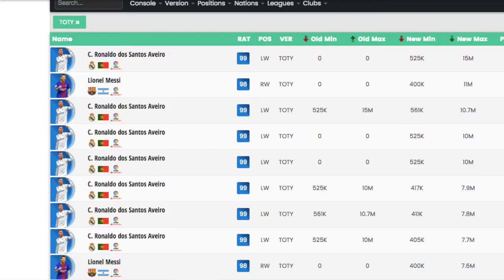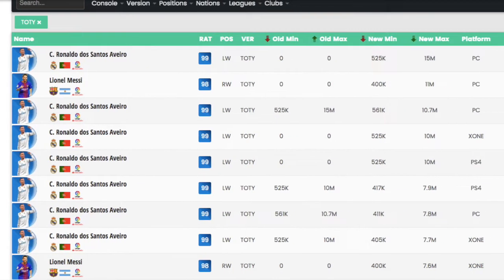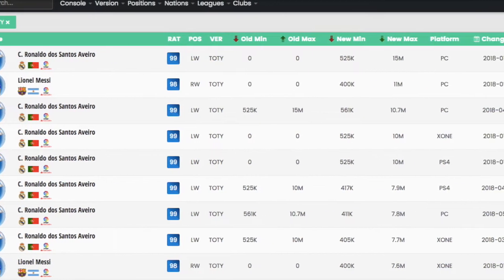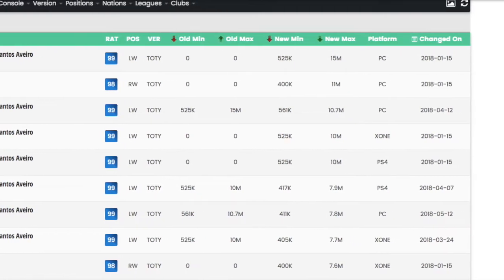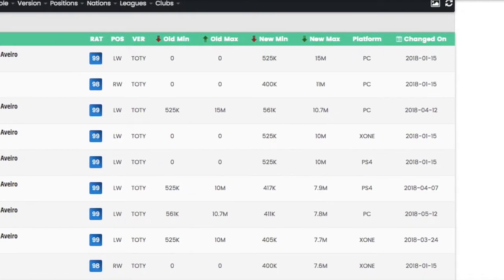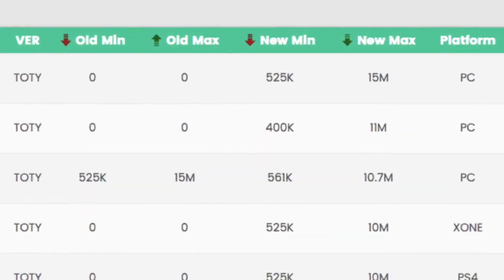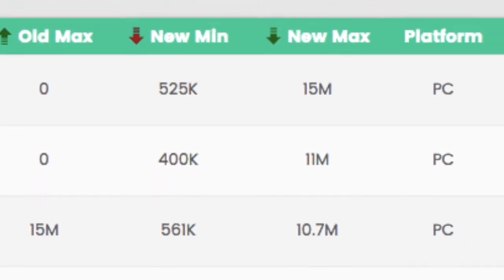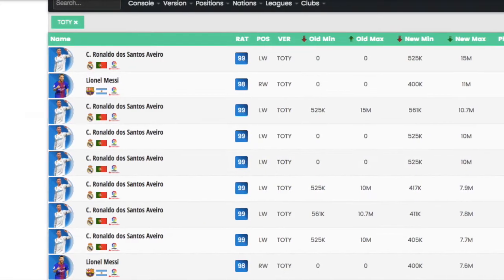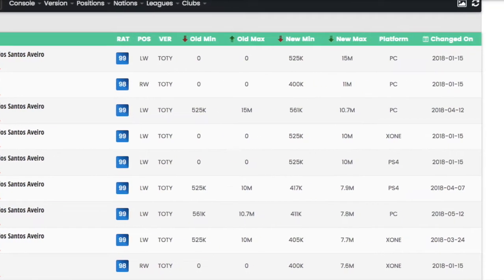Next up: price ranges. People used to complain about price ranges on FIFA all the time because they felt confined in terms of card price, but it ended up being a very solid idea in the long run. In FIFA, the market has a low price and a high price for every single player. This addition happened mid-year in FIFA 15, done primarily to combat coin selling — something that NHL has had a major issue with.